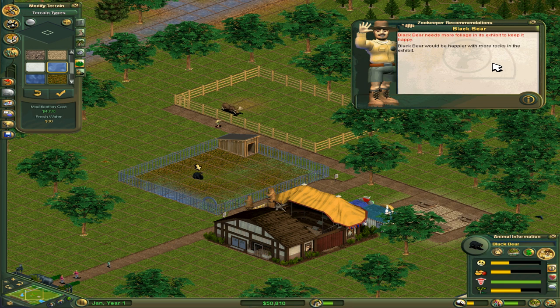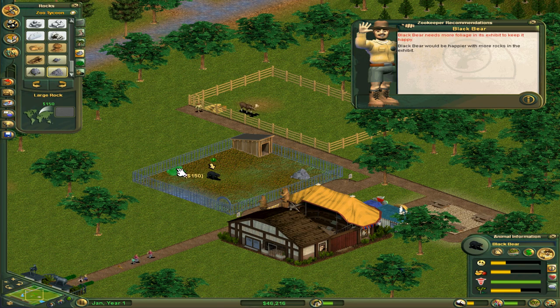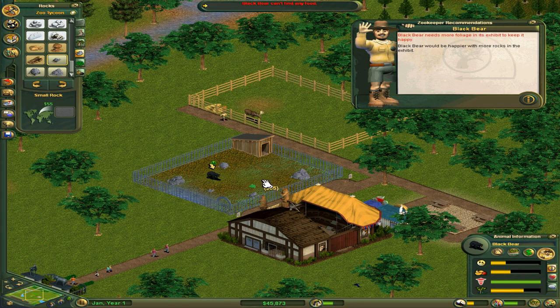He would like some rocks or foliage. My wife just interrupted me by the way, and apparently the people on Discord are aware that I'm recording and want me to say hi to the moose — so, hi, moose. You guys will know what that means when this is released. Let's go ahead and place down a few rocks to make the bear happy, because if the bear is unhappy he might eat you, and that would be terrible.